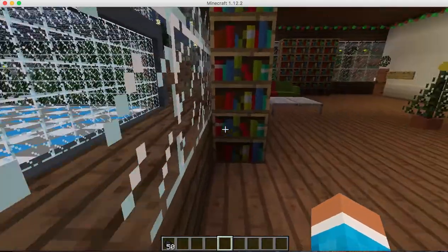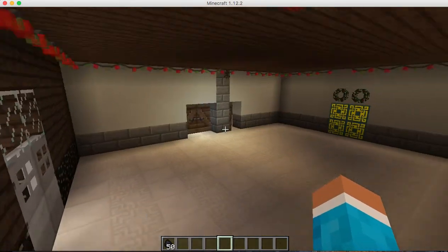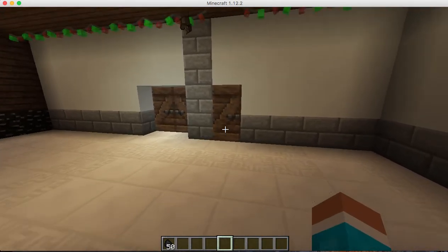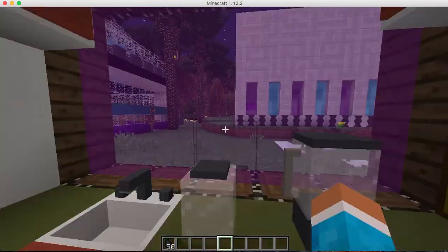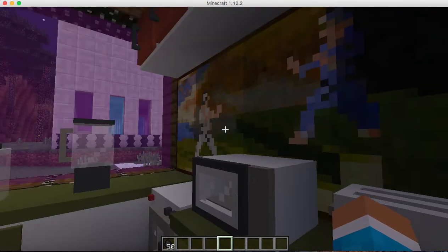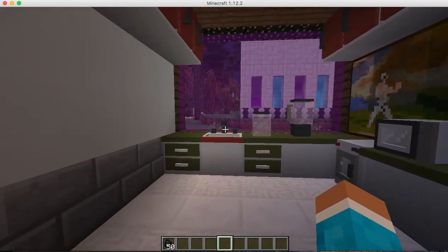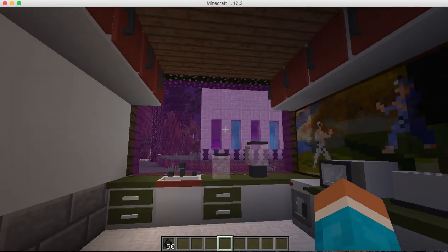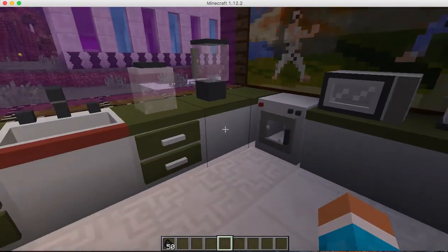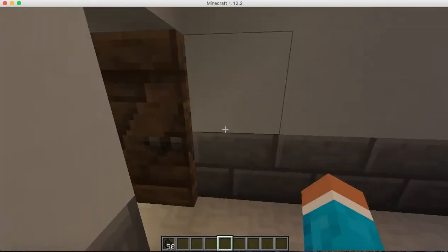Next floor — the downstairs basement slash first floor. I also did work on the basement. Starting in the kitchen: I wanted to make it more Christmas-colored. Since everything's white, I added green, and to get some red in I made some of the kitchen appliance parts and counter space red. I put a cookie jar in and pretty much every typical appliance, minus an oven which I'll probably need.